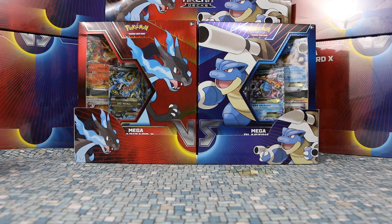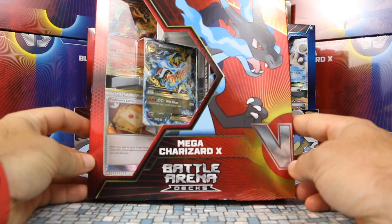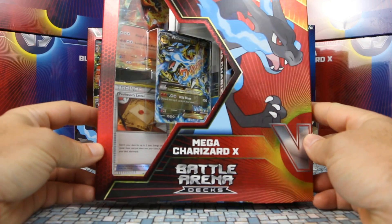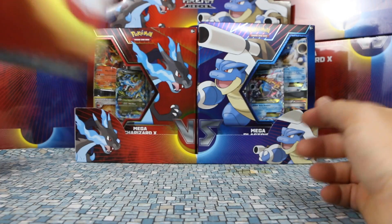They're actually reprints of older cards. The Mega Charizard comes from Flashfire, which is the second XY expansion, and the Mega Blastoise comes from the actual XY base set, so the first XY set. Kind of cool, they also have a bunch of trainers in them which are still very relevant. We're going to start by doing a Mega Charizard X deck, and I'm probably going to do a separate video for the Mega Blastoise just to keep the video lengths down.